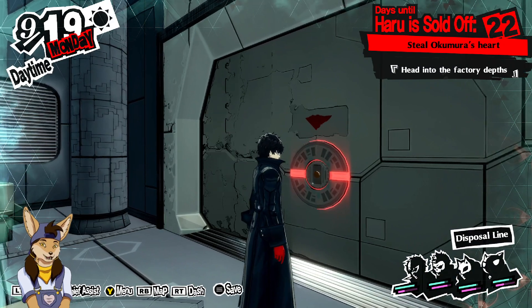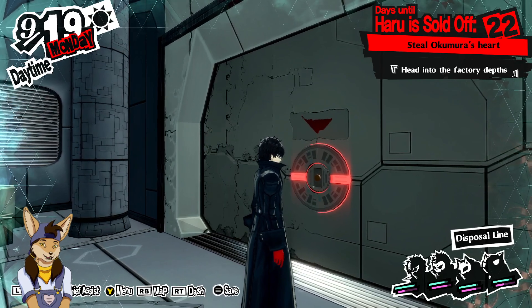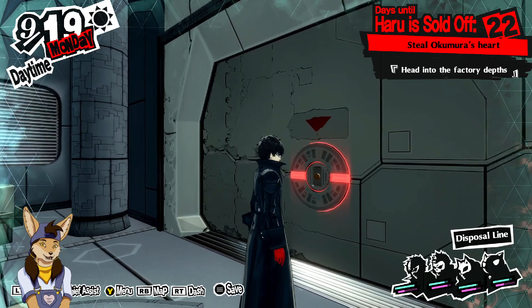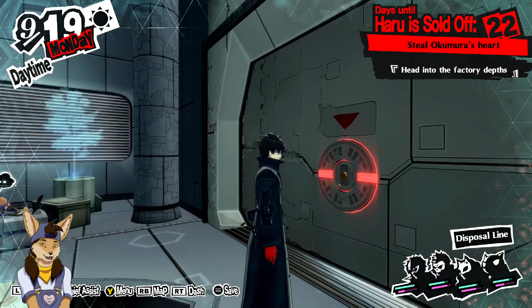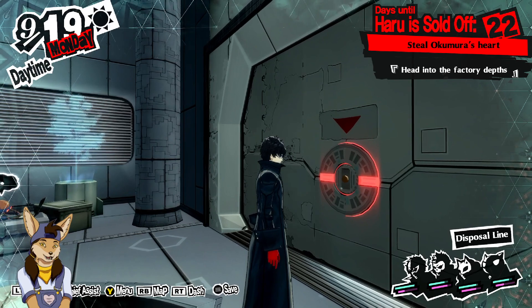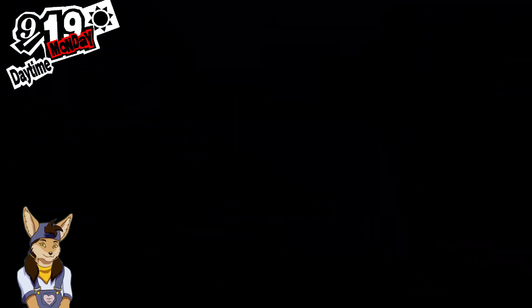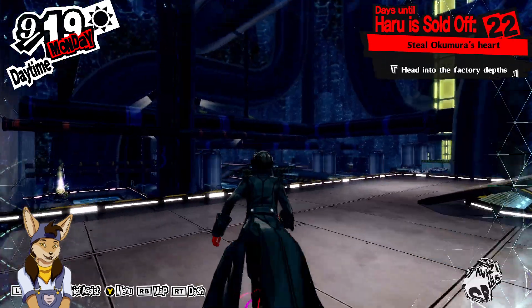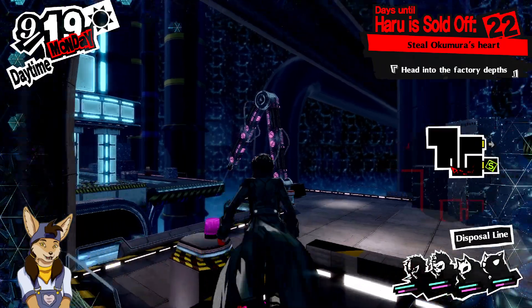Hello everyone, Mila here and welcome back to Persona 5 Royal Blind. I've actually taken a break from recording for a bit, so I gotta remember what I was doing here. Before I started recording I did mess with the alarm in the Velvet Room and got a much better piece of equipment for Ana as a result of a better test plate. We are now continuing on — I was in the fifth palace, I think it is.